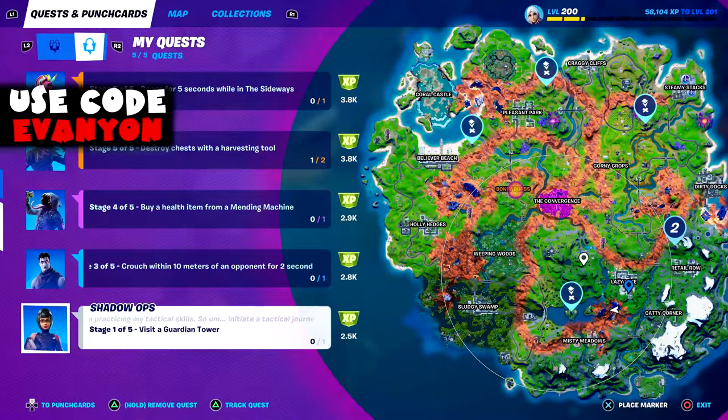Stage 1: visit a Guardian Tower. The Guardian Towers are the ones from a few seasons ago. There's one on Weeping Wood. Actually, maybe it's not showing because it was destroyed by the cube or the spaceship thing — it's probably not there anymore. We're gonna try to go to this one. One of the quests involved the sideways, so we're gonna try to go towards the sideways. Unfortunately, the anomalies are really far away from me right now, but we're gonna try.